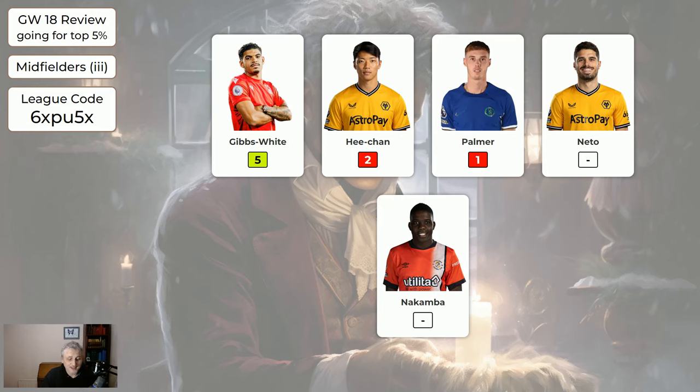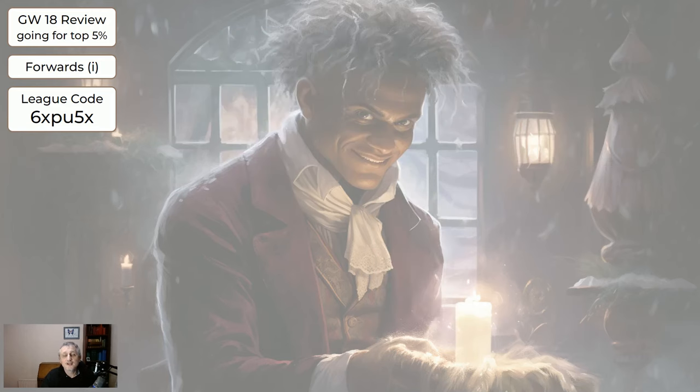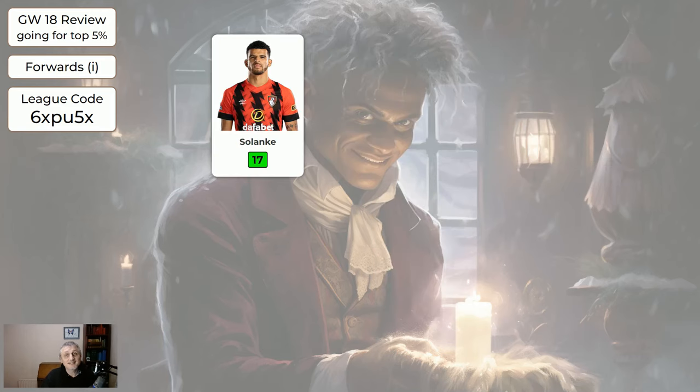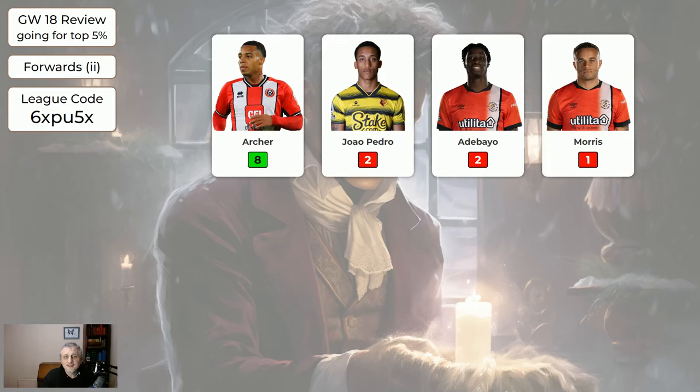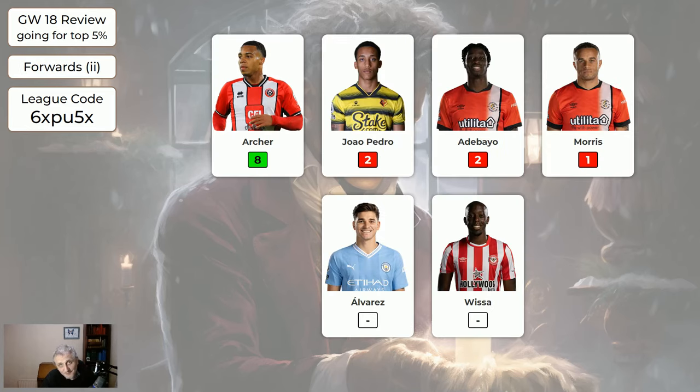Palmer's clearly underpriced but he only got one point anyway. Regarding the forwards, Solanke has now moved into the expensive page of forwards because his price just keeps going up. But he's the only one that did anything — if you had Solanke, you probably got a green this week; if you didn't, you probably got a red arrow. The cheaper forwards: Archer got eight, but most people who had Archer would have had him on the bench, so those are points lost. He's very cheap, and that's why people have him.